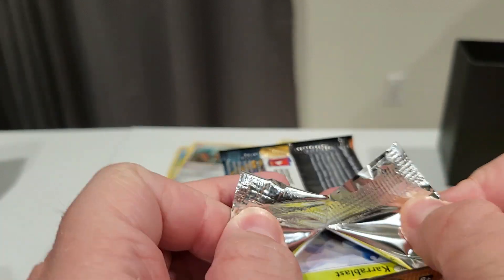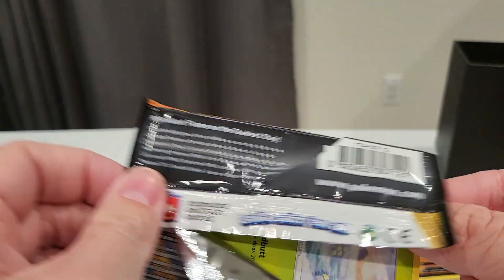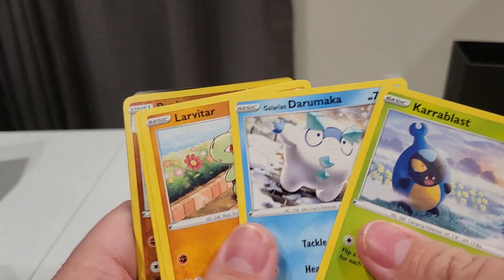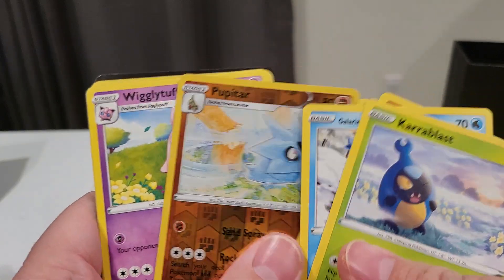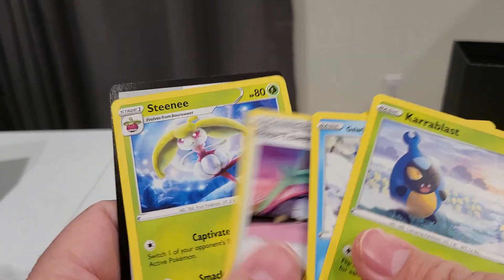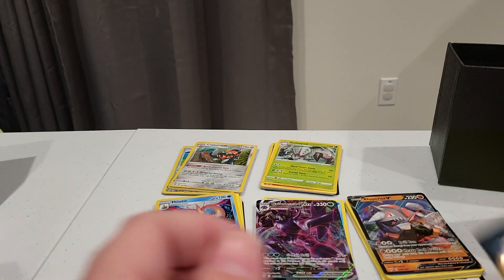Let's see if we can keep it up on our sixth pack. Alright, flip through this — Larvitar. Nope, there's our first non-Holo: Wigglytuff. Code Card. We'll just set that guy right in front.